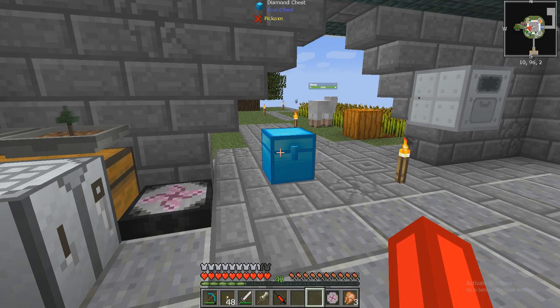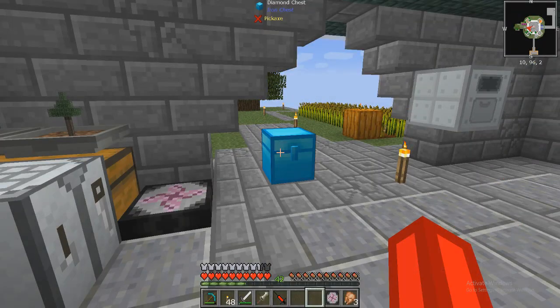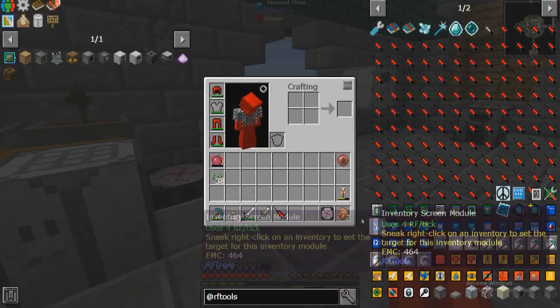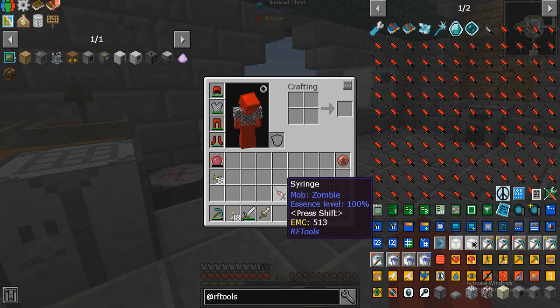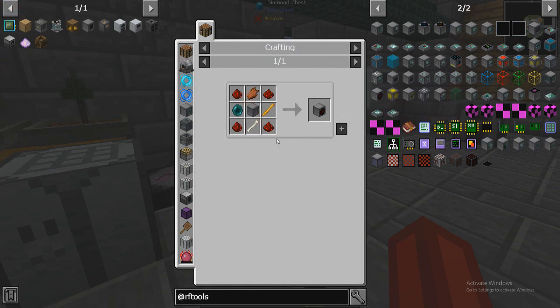I'm either going to make the mystical agriculture infernium seed and just let that run, and have a planter doing what it needs to do, or just leave my mob farm going for like a day and see what happens. So we need the spawner now.